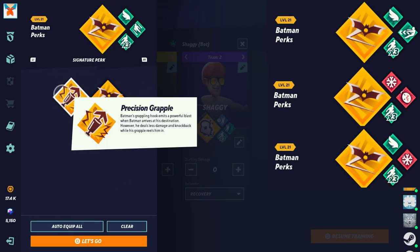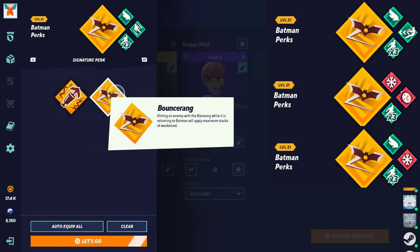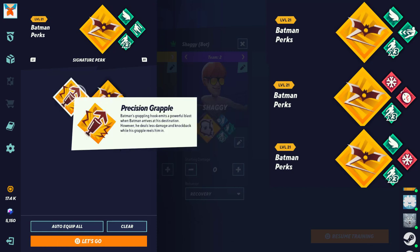Next we have Batman. Precision Grapple — grappling hook emits a powerful blast when Batman arrives at his destination, however it deals less damage and knockback while grabbing and reels him in. Bounce Ring — hitting an enemy with a Batarang while it is returning to Batman will apply maximum stacks of weakening. Bounce Ring is the best one because weakening is crazy — I think it's a 5-stack, which is amazing. Precision Grapple I don't really recommend — it even says it does less damage and knockback. Not worth it.